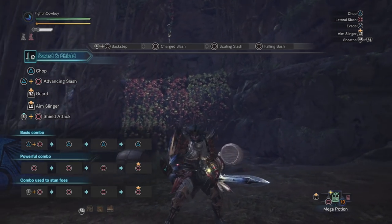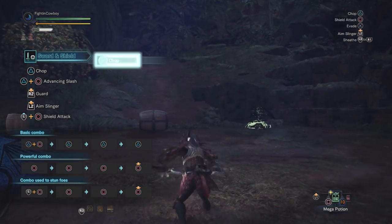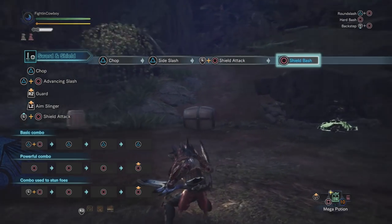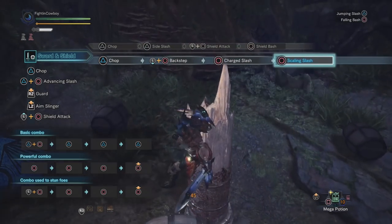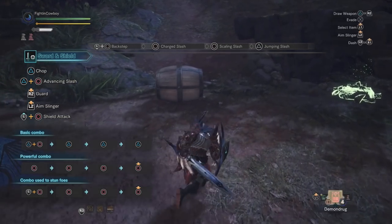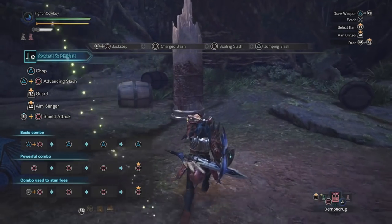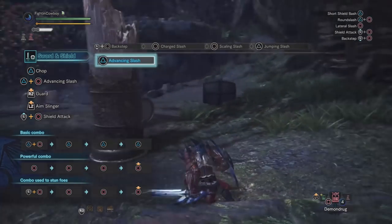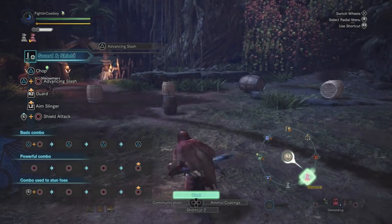The sword and shield is probably the best starter weapon in the game, for a couple reasons. We've got slashing damage, blunt damage, excellent aerial capabilities allowing us to mount the monster very easily, and probably most importantly, you can freely use items as you run around. You just quickly put your sword on your back, use your item, and go right back to it — quickly toss on mantles, things of that nature.